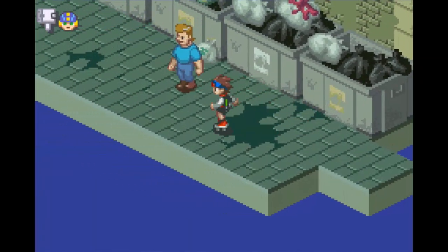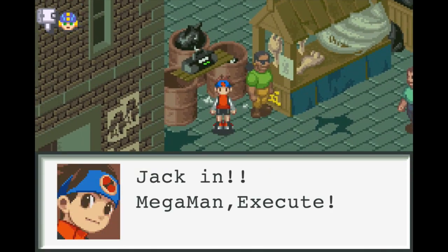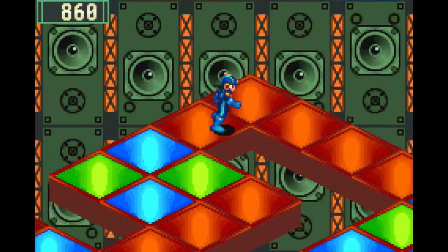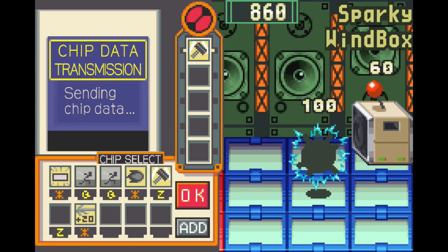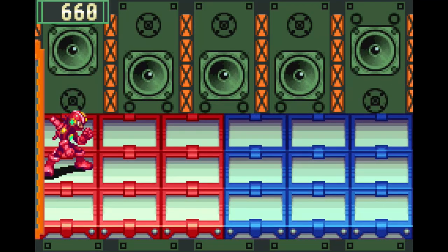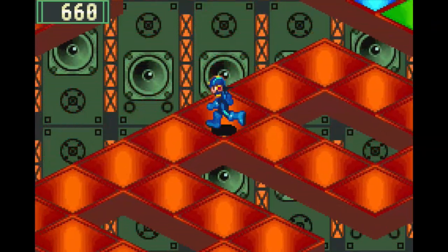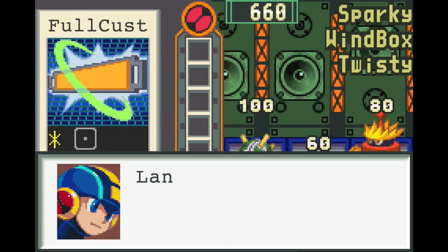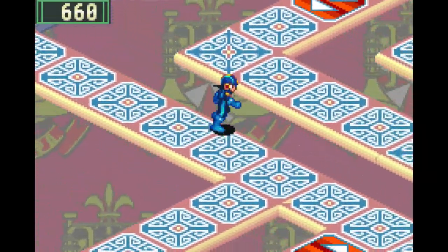We got the Variable Sword and did the two chip trading quests. Now we're heading to Netopia Square for the last one. I've already done this chip duplication glitch three or four times up to this point, so I already have a lot of good chips in my inventory. We're getting everything we need to go through the final part of this game. I just wanted to upload this video to let you guys see what I've been doing.